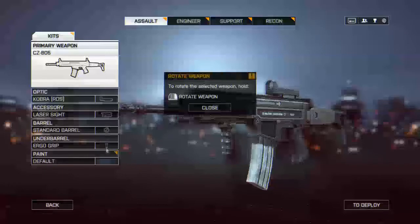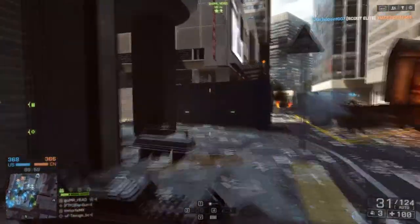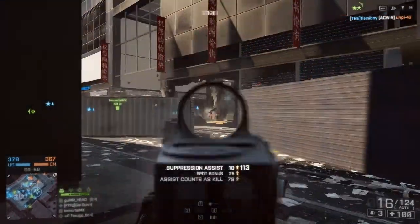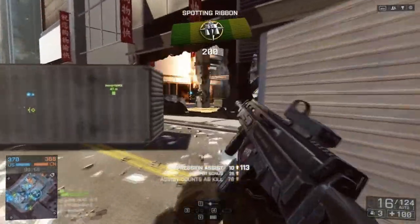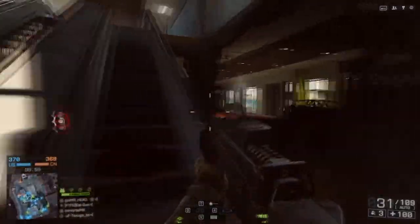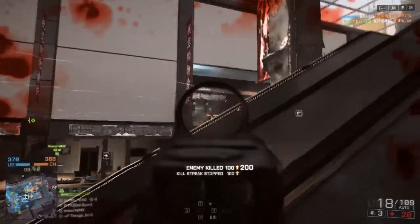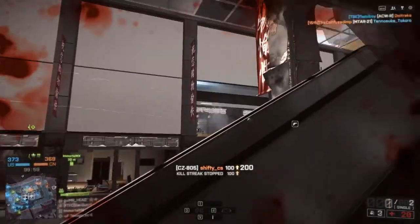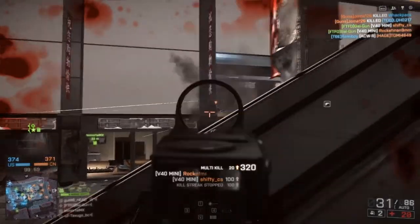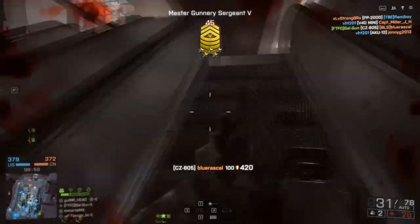The CZ805 — I've actually used this a fair bit and have some unlocks for it. I kind of like it; it reminds me of the AUG. The recoil pattern goes a little horizontal and I don't mind that on the AUG, so I'm not too unfamiliar with this gun. I like it — it's got a pretty good reload. You can see the emblem very well on it. Remember, that's important to me.